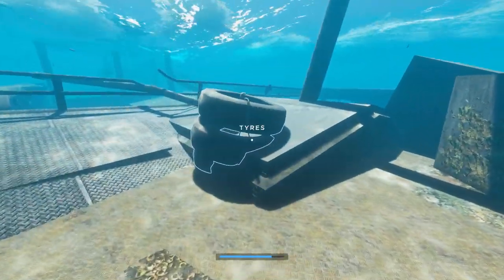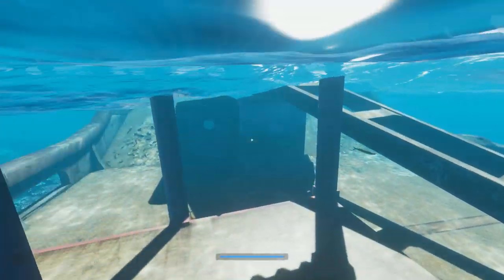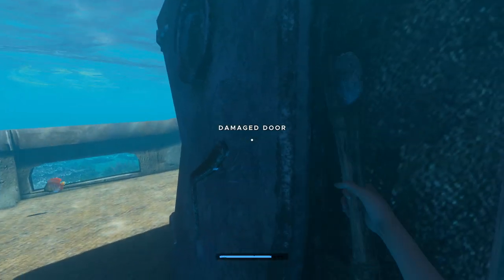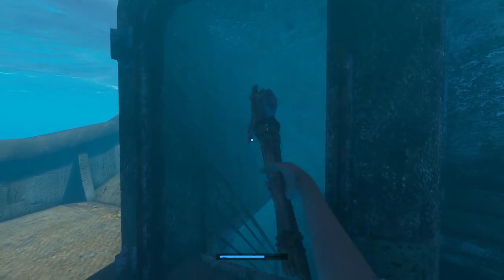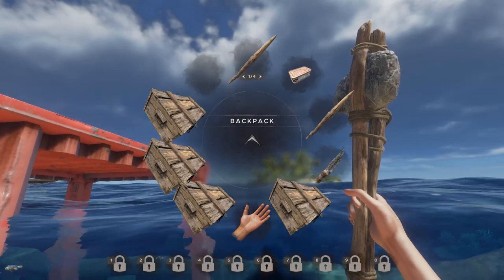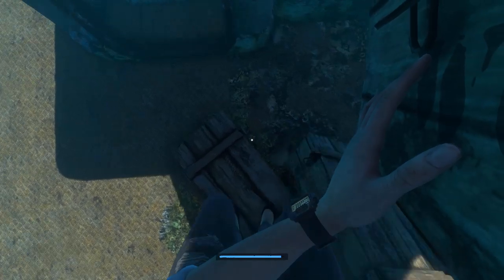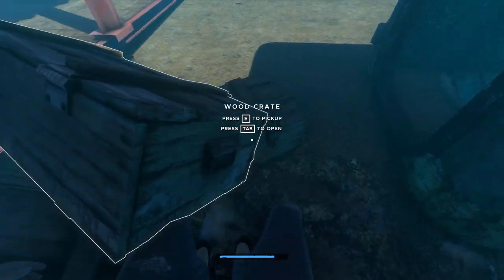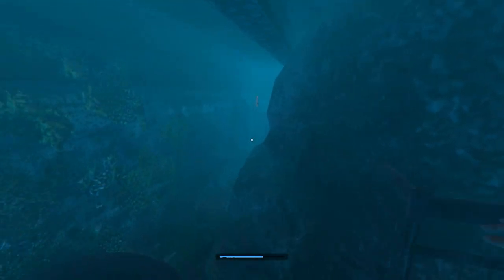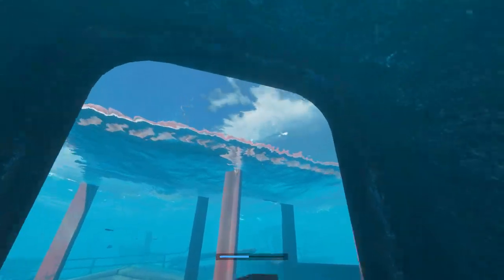We've got some tires over here buried in the deck. There's a door that leads down into the bowels of the ship — I can break this apart with an axe. I don't have inventory space, so I'm going to drop these here — they won't go anywhere. Taking a look down here: big rocks, tires, and some clay, but I'm not going to go down there because I don't want to get stuck.